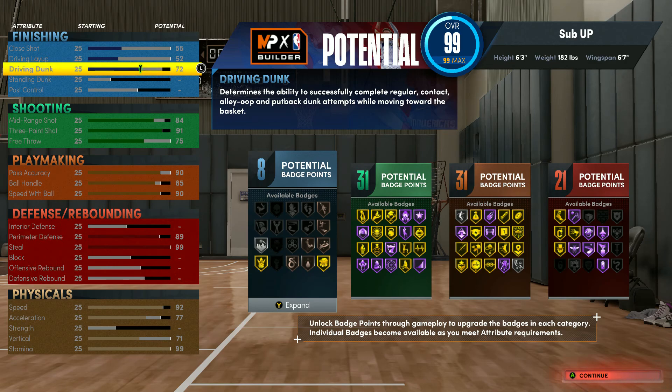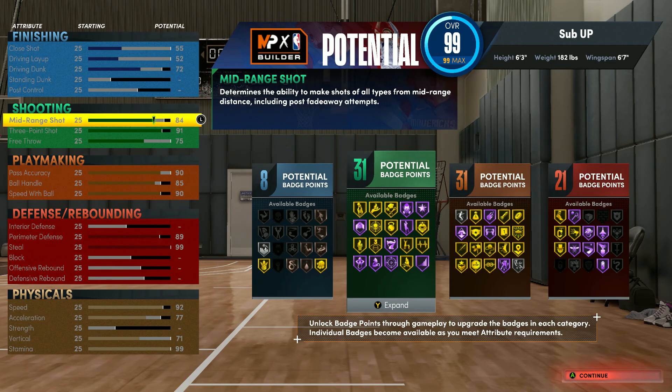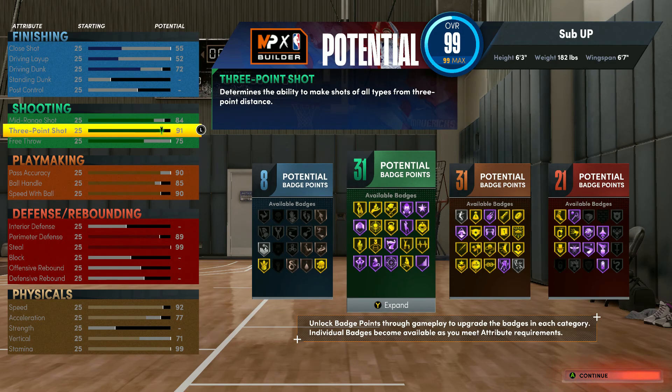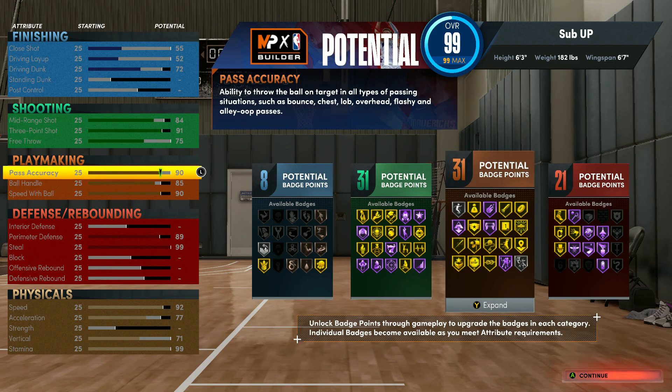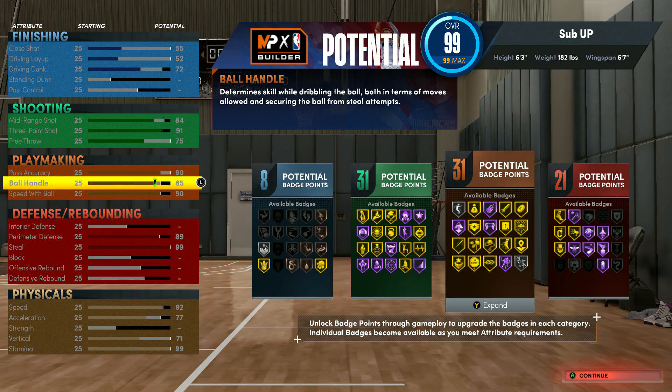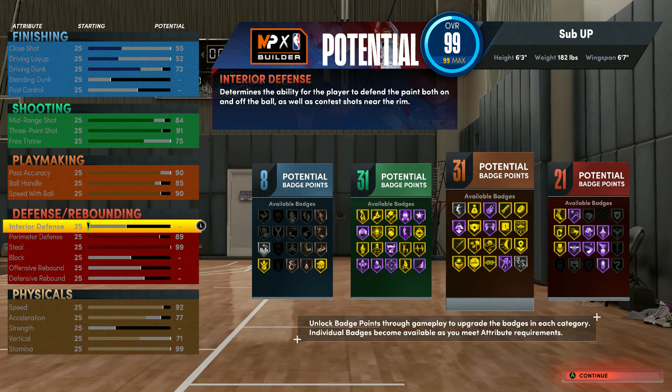With mid-range you have an 84, the three is a 91 — so you're gonna have that wet shot. Free throw is 75, pass accuracy 90, ball handles 85, ball speed with ball at 90.